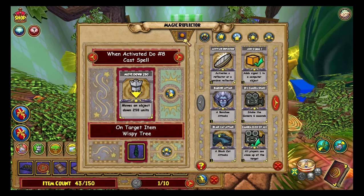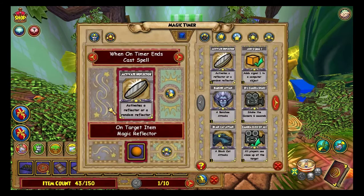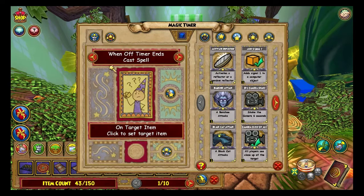Remember when you use a magic reflector, it's the orange one. You purchase your castle magic from Babbage Bassett in Marleybone — make sure you look for him, that's where you purchase your cards and your magical housing items. I've used all eight of those spells. Now remember each magic timer has two sides, so you actually could put another activate reflector and then have another reflector and have eight more spells — they're very handy.